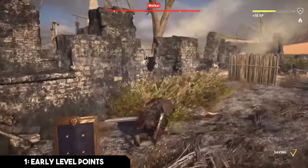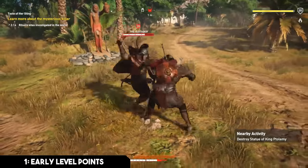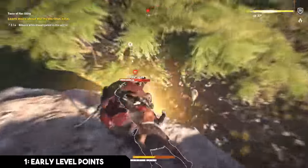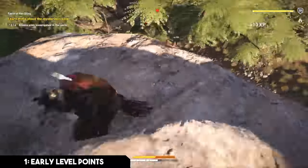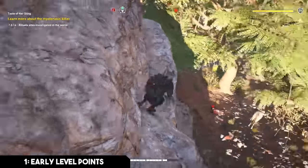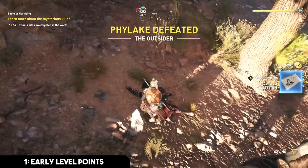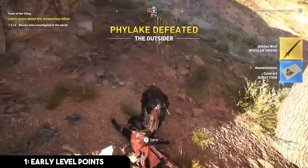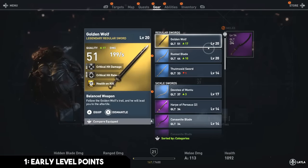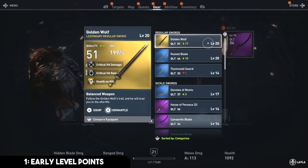The reason it's so important to be a higher level than enemies is because of how the combat system works. If an enemy is higher level than you, it becomes extremely difficult to kill them — even an enemy at the same level can be very difficult. It's best to navigate through the game about three to five levels above anything you'll encounter. These perks — stealth killstreak, assassination loot, and assassination XP — will make it much easier to level your character fast and provide tremendous value the earlier you grab them.